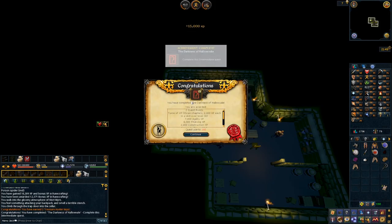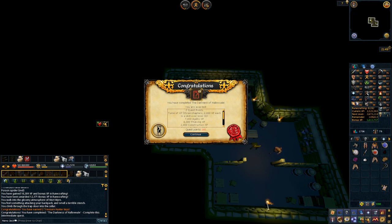After that was another quest which helps to be played on minimum detail: The Darkness of Hallowvale. It's much easier to see all the various shortcuts you need to take when everything isn't completely dark and covered in shadow, so I recommend doing that.